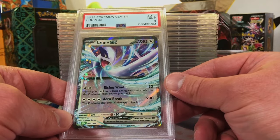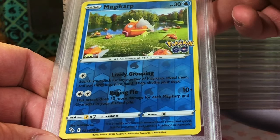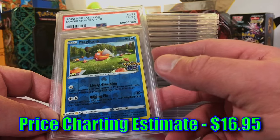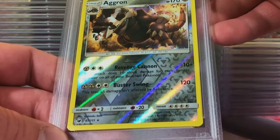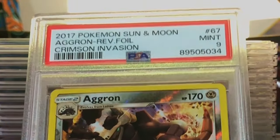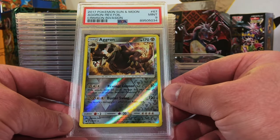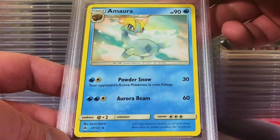This one looks flawless on the back - Magikarp reverse holo from Pokémon GO. Let's go with a 10. It's a Mint Nine - we will take that for sure. Aggron reverse holo rare from Crimson Invasion - this one's probably a nine. Yep, Mint Nine! Mint Nine Aggron reverse holo rare, we'll take that for sure.